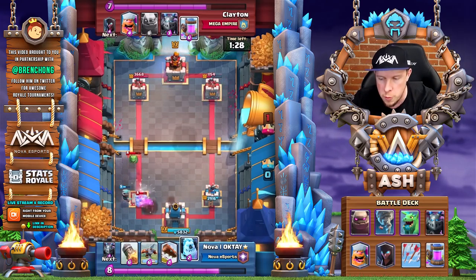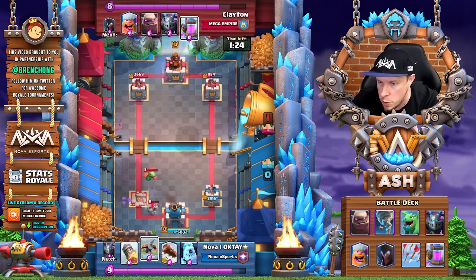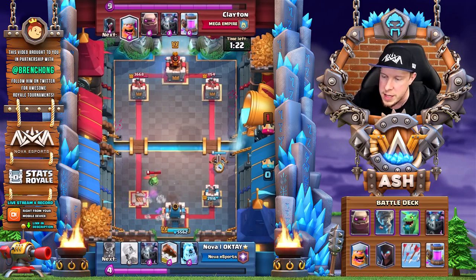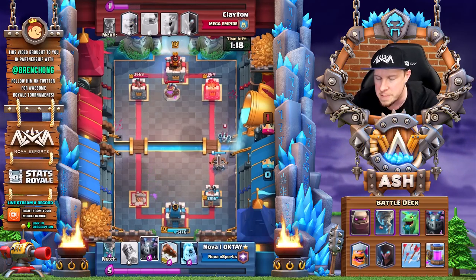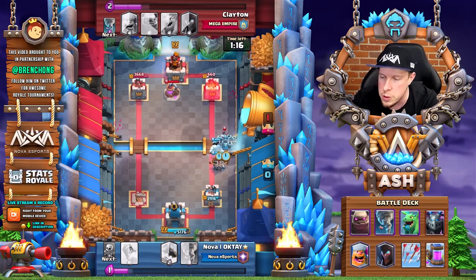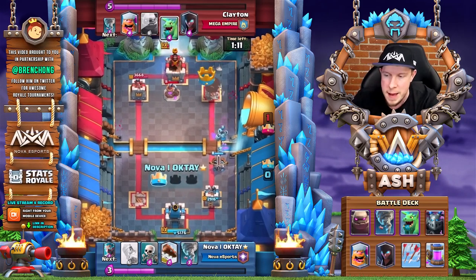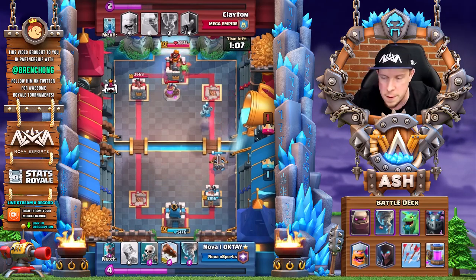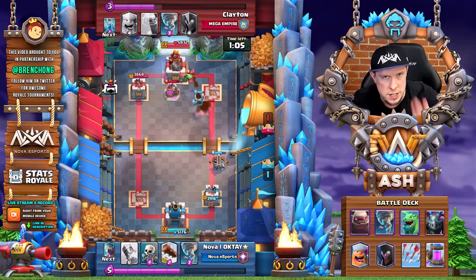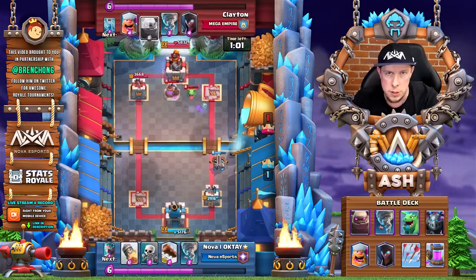Oftentimes golem players tend to not fully follow through with their golem push when they could have taken a tower, instead choosing to save up elixir for a pump. In this situation you can see he supported with the baby dragon and the tornado, eventually getting that left tower down, and we're still able to pump. We don't have the elixir lead here, but we pump at the same time he drops that expo. The important thing is protecting our pump — we can't let his mega minion or any troops get to our elixir pump. We can lose a tower in this deck; what's really important is that we don't lose our pump advantage.